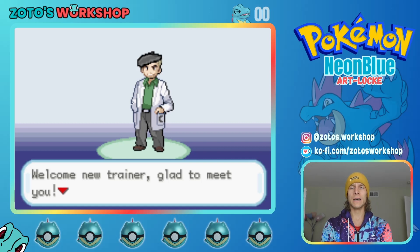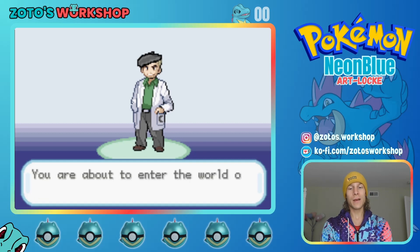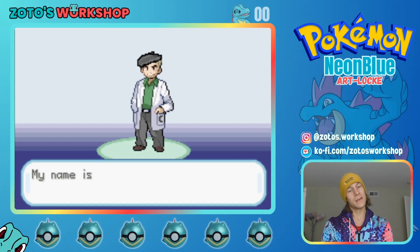We have Professor Oak with some weird stuff on his head. Let's see if I can do a Professor Oak voice. 'Welcome, new trainer.' I can't — we're doing different voices here. 'Welcome, new trainer. Glad to meet you. You are about to enter the world of Pokemon. My name is Cornell.' Okay, not Oak — it's Cornell.